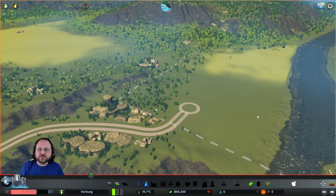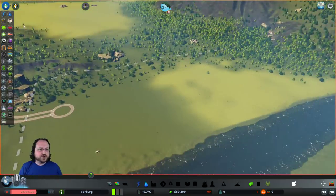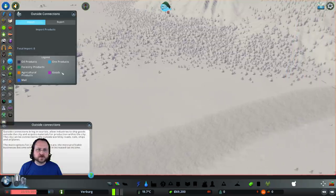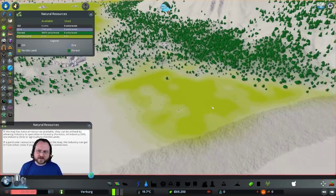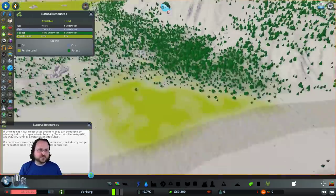I would like to stay fairly low pollution and make a pretty town, but we're going to have to have a little bit of that early on. If we look at the resources over here, you can see there's some fertile land over here - we could do some farming. And also over here we could do some forestry.